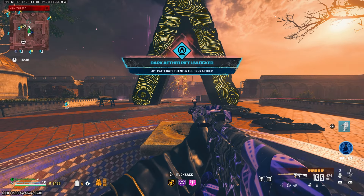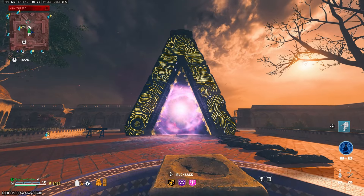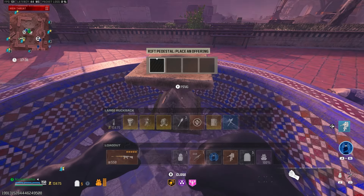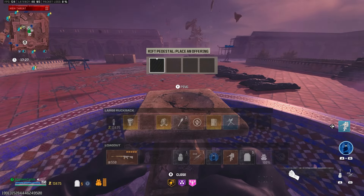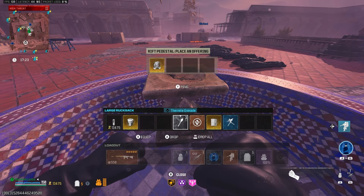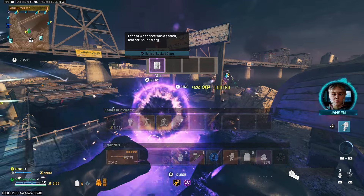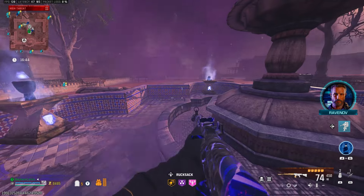Here is how you can complete and unlock the new Season 5 Reloaded Dark Aether Rift. With this rift comes various Easter eggs that you have to unlock and churn from purple to gold in order to complete this season's rift. We have returning Easter eggs from each season: the drum, the locked diary, Mr. Peaks, and the toy giraffe, which you'll need to find within the big map and unlock.